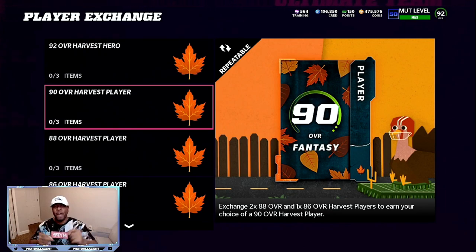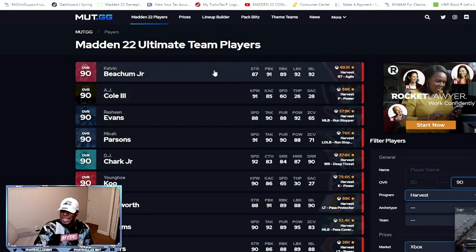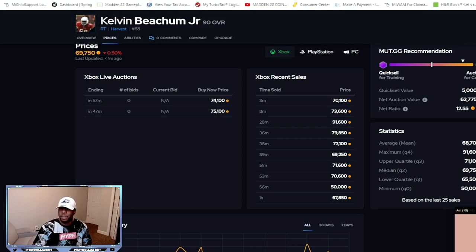Let's look on MuttGG to see who is most profitable right now. Kelvin Beachum is at 69k. Looking at his last four sales: he sold for 70,000 three minutes ago, 73,000 eight minutes ago, 90,000 thirty minutes ago, and 76,000 thirty-six minutes ago. So with this Kelvin Beachum 90 overall, you can sell comfortably between 68 and 75,000 and know that he will sell.